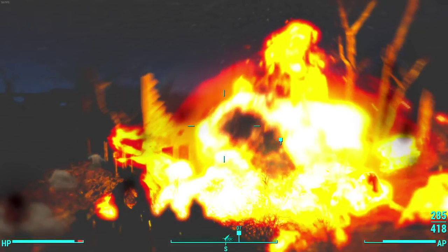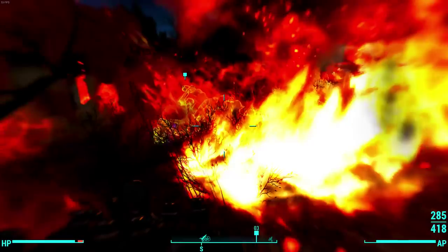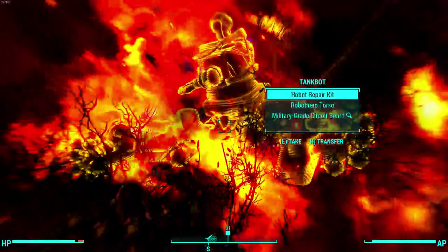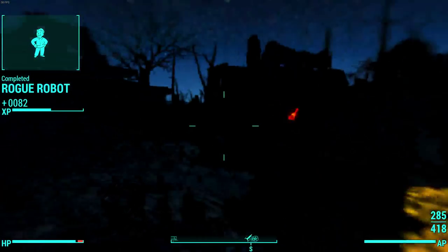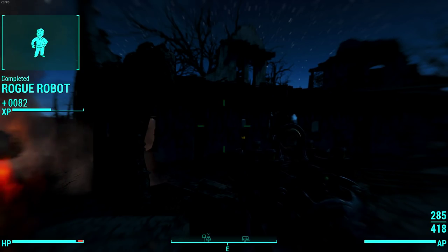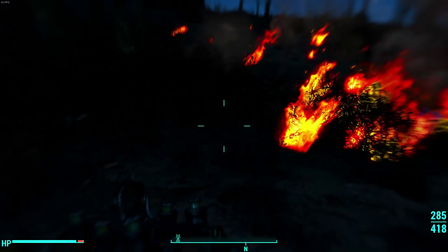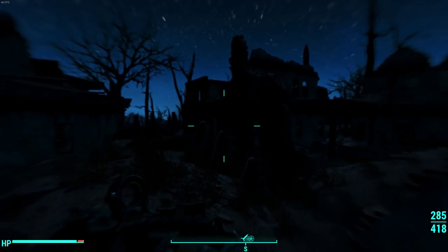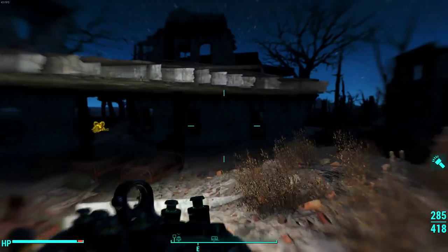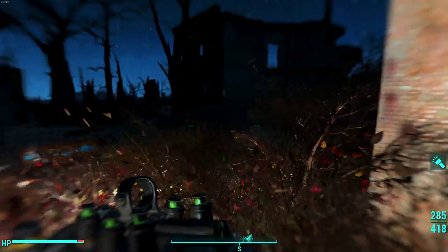The rogue robot is destroyed. Now the exploit comes into what I've noticed with this new quest line — these robots always appear surrounded by settlers. So let's see if we can find them.